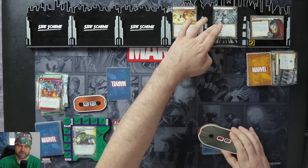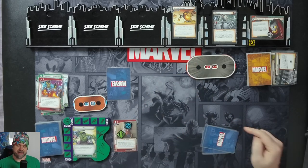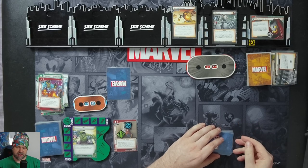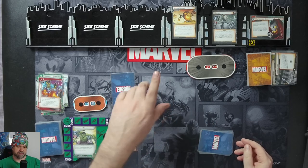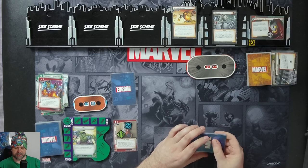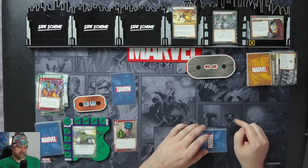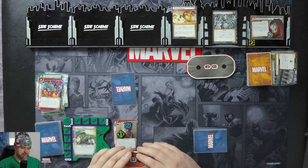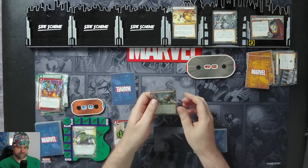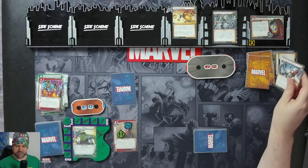He comes in with 22 health. And now when he attacks us, we put the top card of our deck into play face down and engage with you as a Drone Minion. So I guess technically, because that happened, he can't do the Stage 1 effect and put a Drone Minion into play against us, because it's going to happen at the start. Then this Drone Minion is going to hit us for 1. Encounter card: each player puts the top card of the deck in, engaged with them as a Drone Minion.